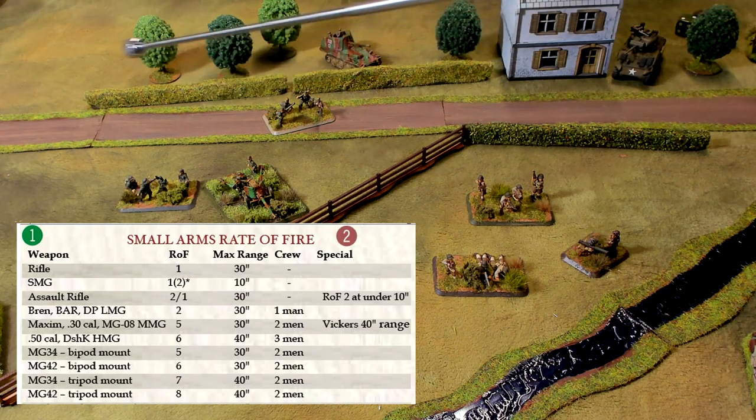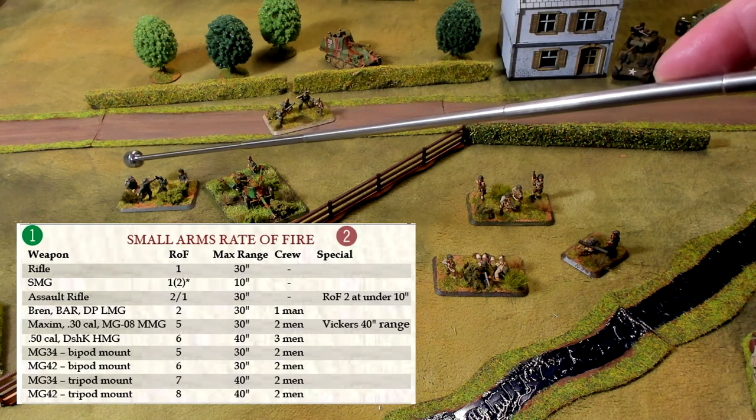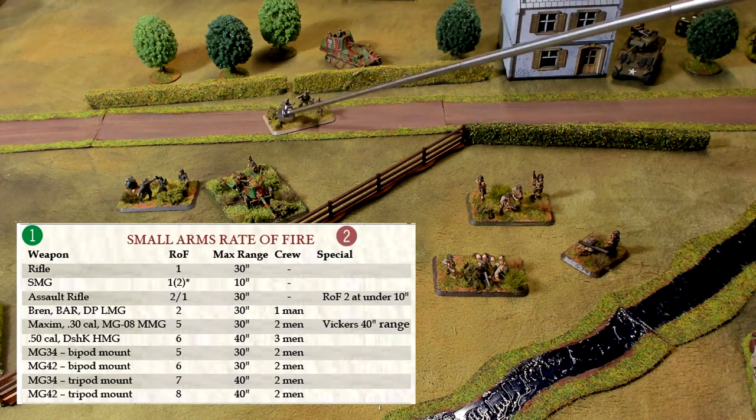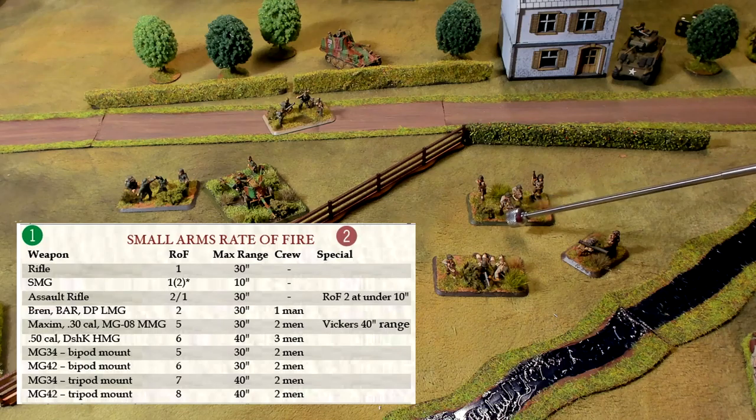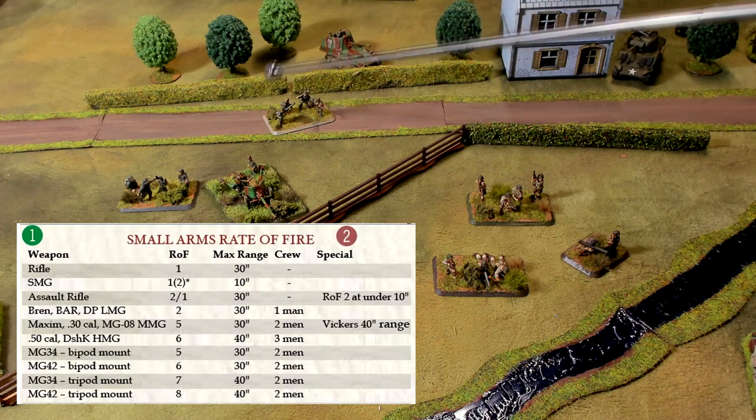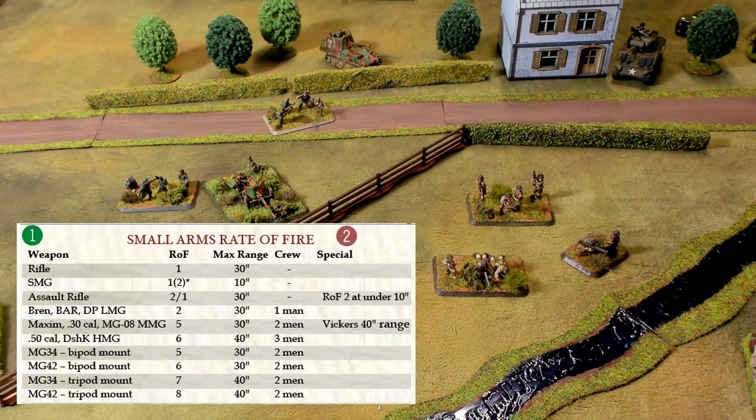For example, this guy kneeling down behind the mortar opening up an ammo crate is still considered to have a rifle. This bazooka man carrying a bazooka is also considered to have a rifle. As an exception, if they're equipped with a different weapon like a submachine gun — an MP40, a Thompson, a BAR, or a light machine gun — then they're considered to be carrying that weapon instead.